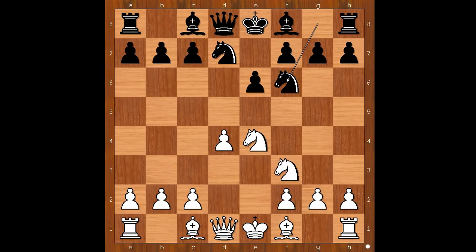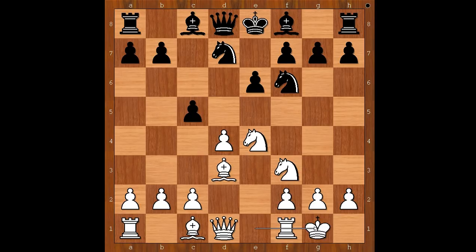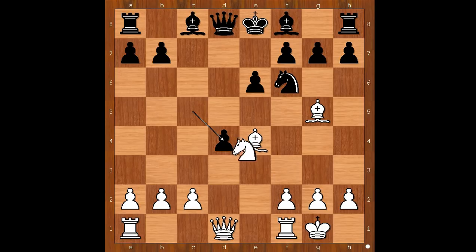Knight to f3, the left-hand knight to f6, bishop to d3, c5 attacking white's center. Peter Svidler castled kingside, knight takes on e4, bishop takes on e4, knight to f6, bishop to g5 pinning the knight, c takes on d4, knight takes on d4. Black to move.